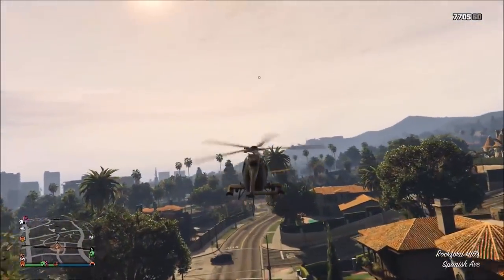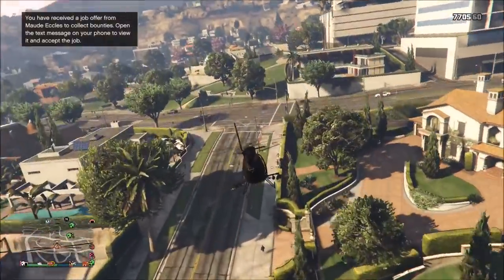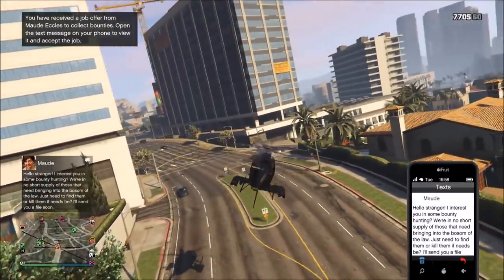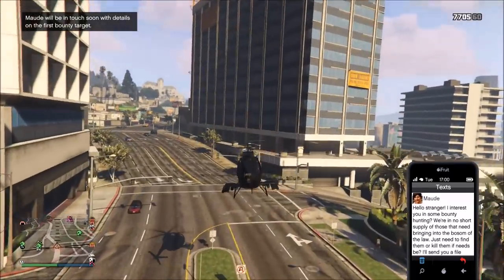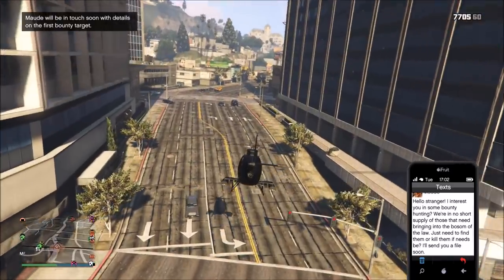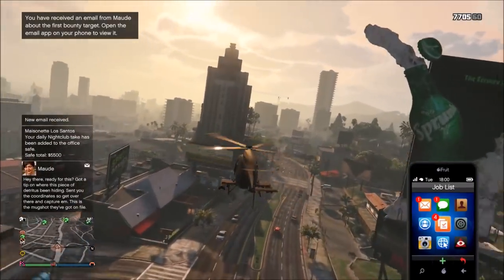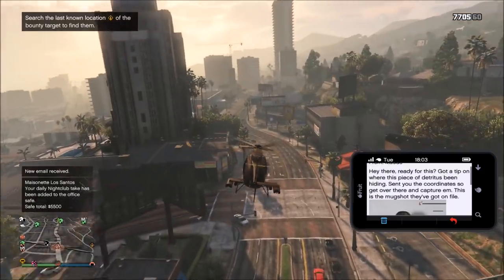When you load into GTA Online, you need to exit whatever property you're in and wait around 5 minutes, and Maude will send you a text telling you about the bounty hunt missions. You need to open this text to continue on. A couple minutes later, she will send you an email with a picture of the first target, and an area of the map will show up with the location of the target somewhere in that area.